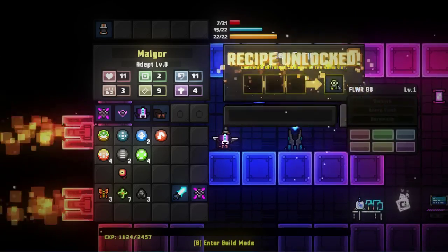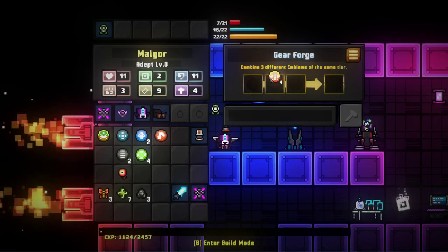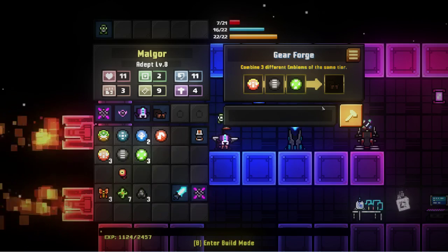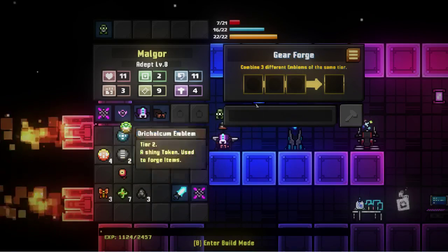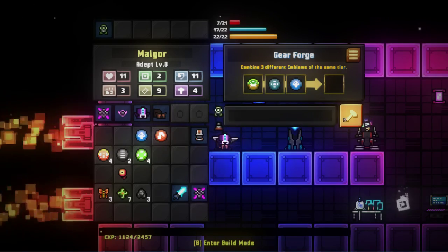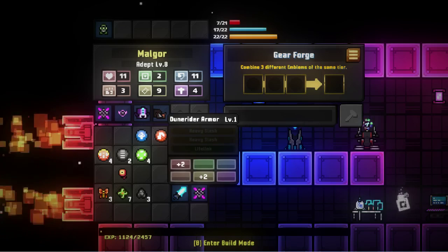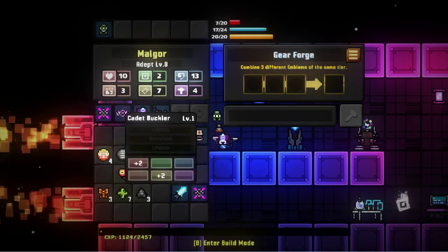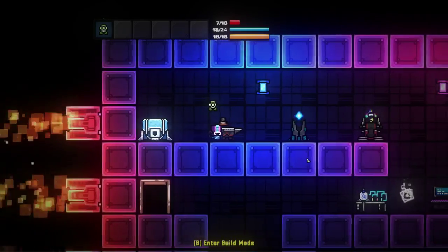I haven't done this one - Flower 88, it looks like it's a different droid I can use. That's interesting. There's the helmet I'm wearing currently - that's something I've done before. Let's do the shroom ones. Isaac Armor - plus two health and plus two tech, versus plus one health and plus two magic. The magic one makes more sense for a mage. That's how the crafting system works - it's actually really interesting.